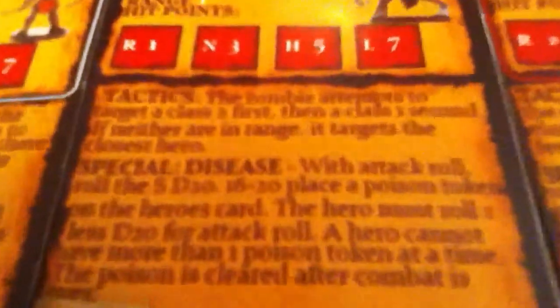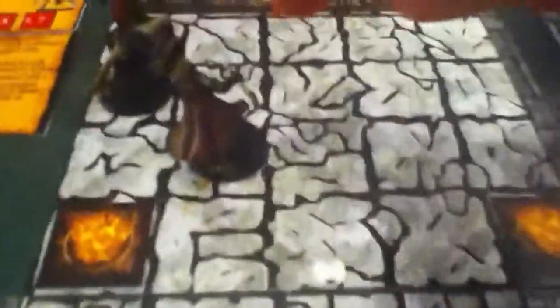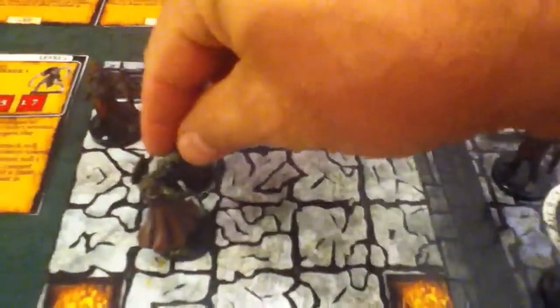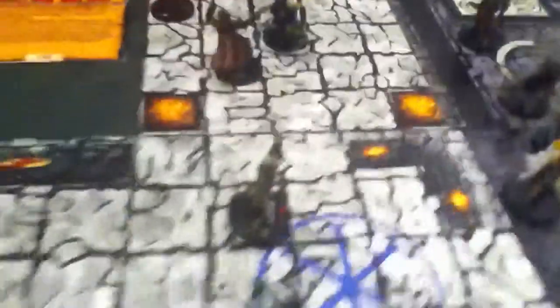I've been looking at this so we can speed this along. He's going to target a class two first and then a class one. He's right here and there's no one else around but this cleric, so he will attack him. We're going to see where he might move — rolling a six-sider, kind of like monster brains. He'll shift and go there to attack.